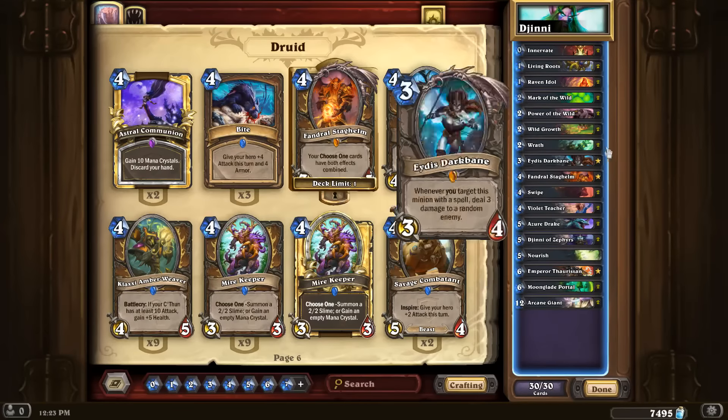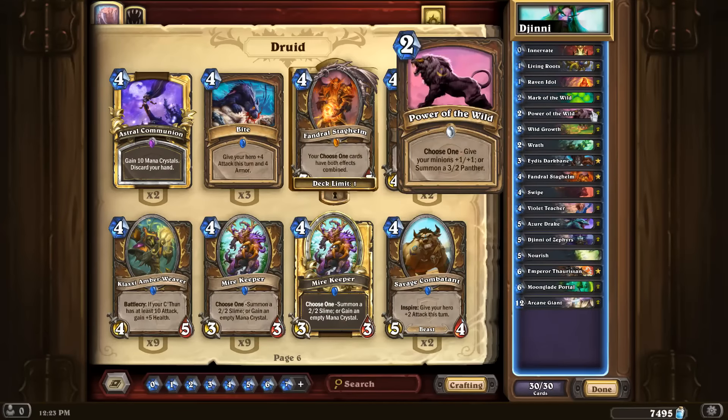I have Power of the Wild and Violet Teacher because I need some kind of win condition for the deck — just flooding the board with a bunch of stats. I'm not playing Malygos, I'm not playing Yogg-Saron, there's not even any Ancients of War in the deck. I like the Violet Teacher stuff because it's more early or mid-game focused, whereas the Malygos thing requires turn 10 to make plays. Since the Genie synergy is kind of slow anyway, a win condition that could be played earlier made more sense.